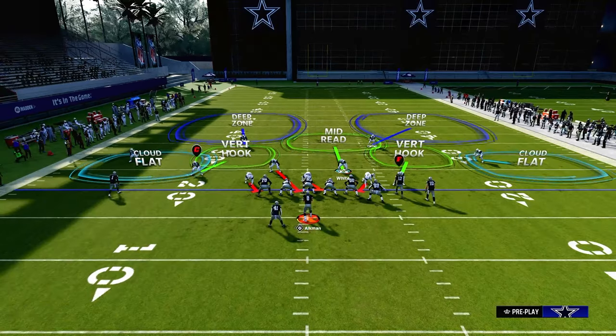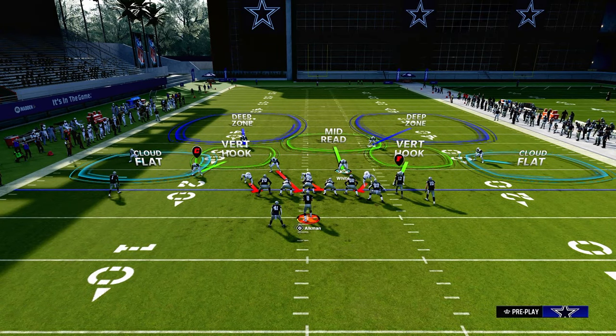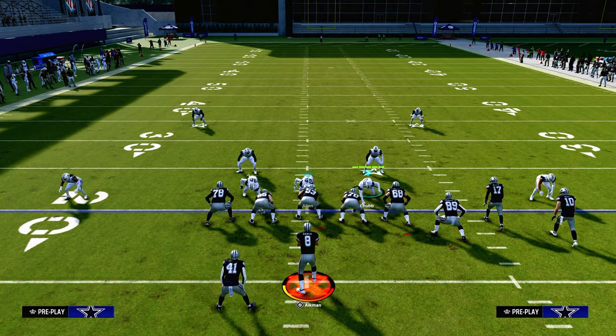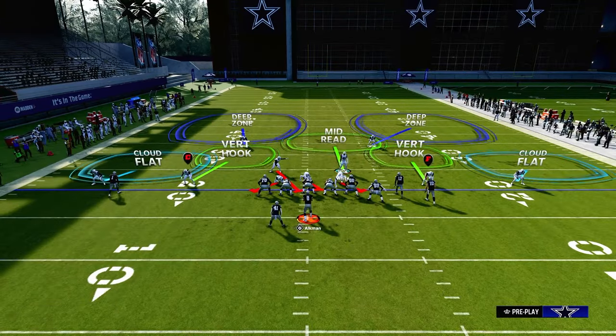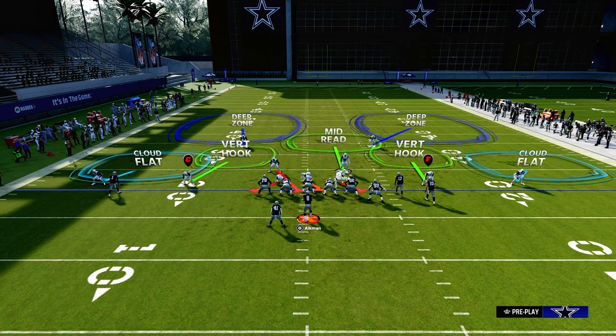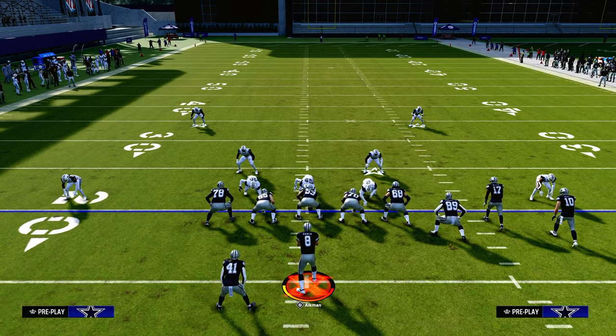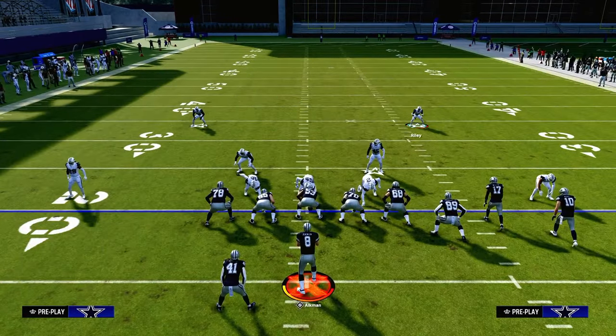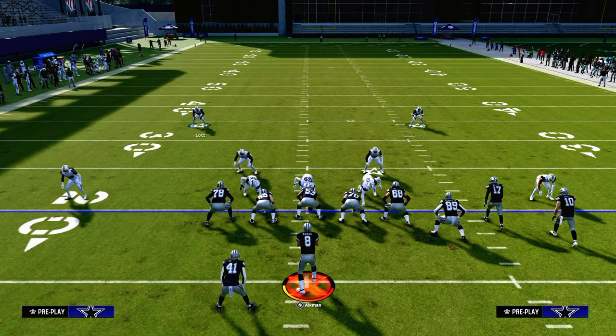Now let's talk about the roll coverage technique. When I say rolling your coverage, I'm talking about rolling your coverage over the top of problem areas. This is a really good example: if your opponent is running wide-side bunch, it's a little bit easier than if they're running short-side bunch. The reason is that against wide-side bunch, it is harder to throw corner routes. This is why you could make a legitimate argument that this defender on the right, on the wide side of the field, should have deep-out zone knockout, and you should sub these guys in and out based on hash mark.